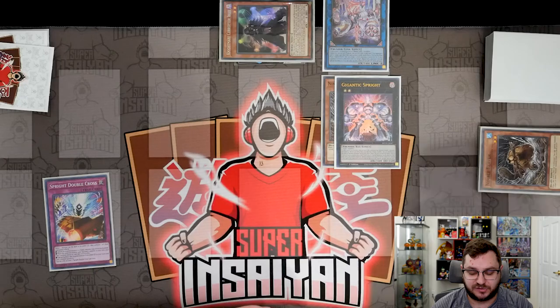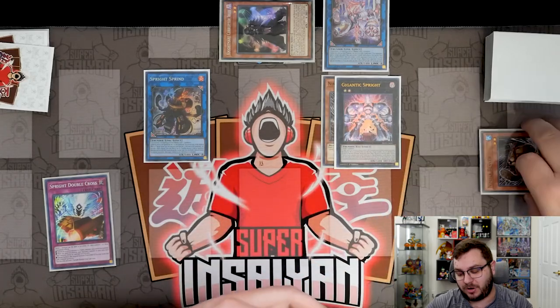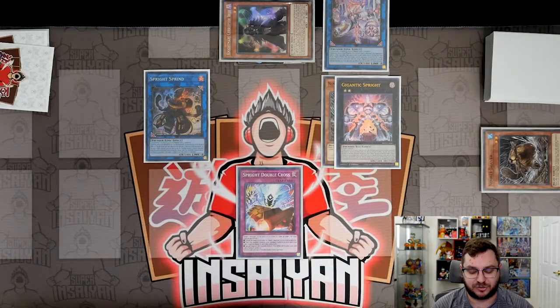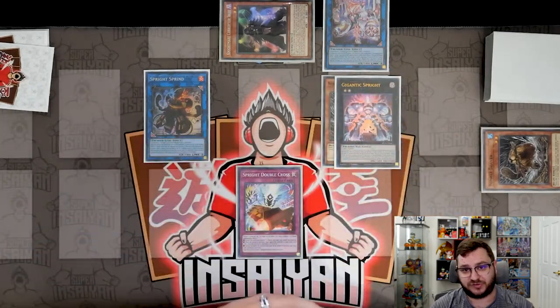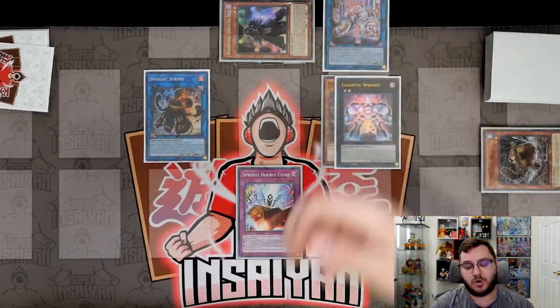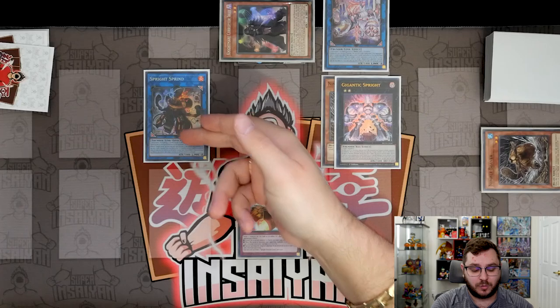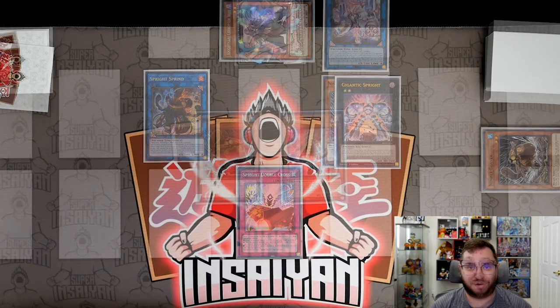We use Sprite Elf to reborn Sprite Sprint from our graveyard — since our opponent controls a monster, Elf can reborn links and XYZs — then set our Double Cross. If they normal summon to try and link away the Ibly, we use Double Cross to steal their normal summon. Their only other option is to crash Ibly into something in battle, but even then Sprint can bounce whatever they special summon in main phase two by detaching from Gigantic Sprite.